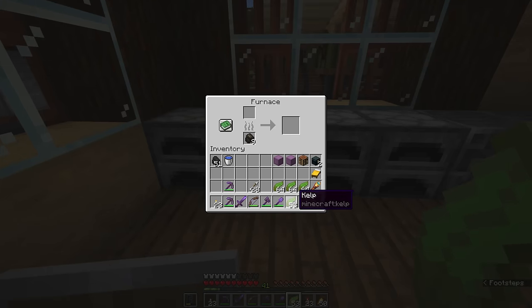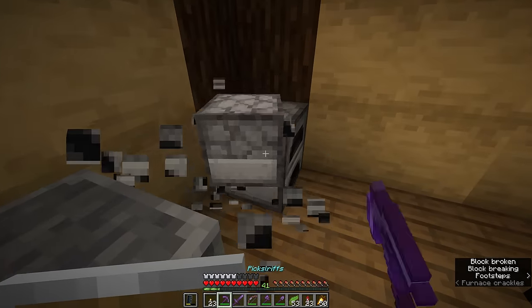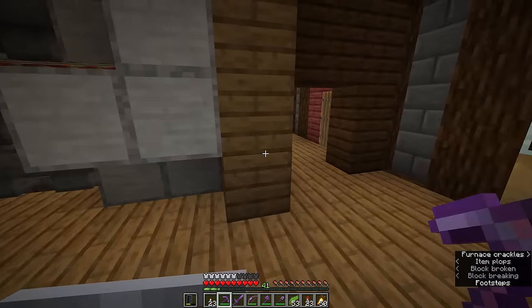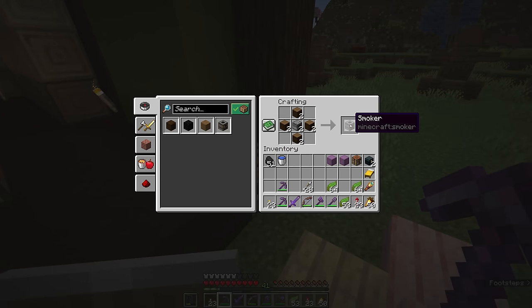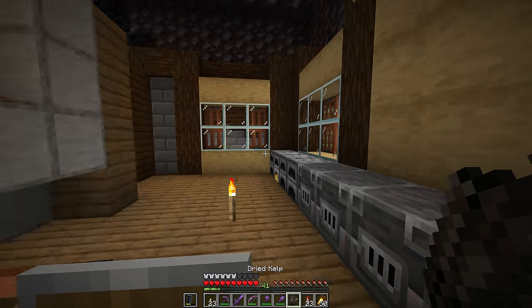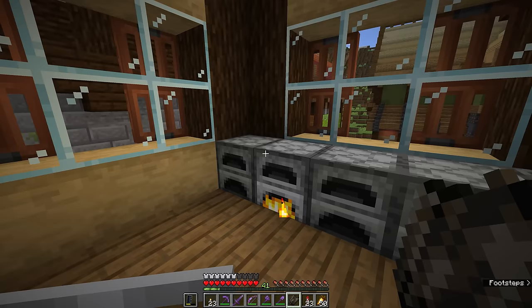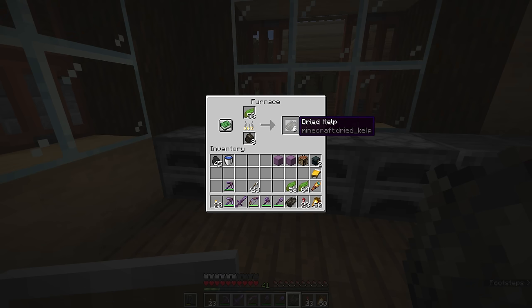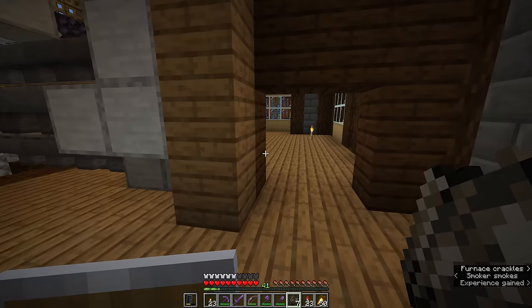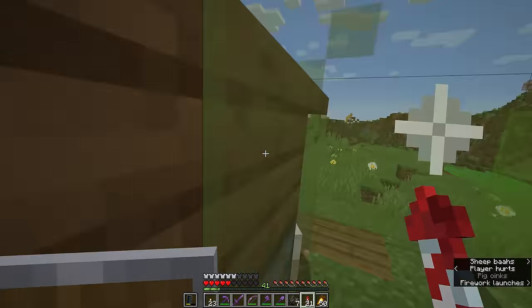Over here we can throw some kelp into a furnace — in fact it'll be faster to do this in a smoker, so I might convert these last two furnaces on the row to smokers. Just gotta grab four logs for each furnace and convert those. The reason that kelp can be put into smokers is that dried kelp, the product from smoking some kelp, is actually a food source. Dried kelp really doesn't restore a great deal of hunger points.